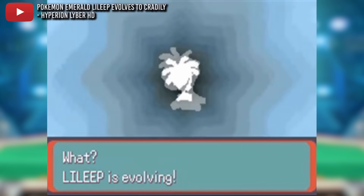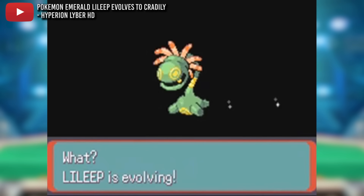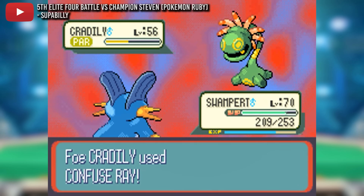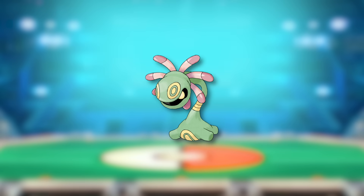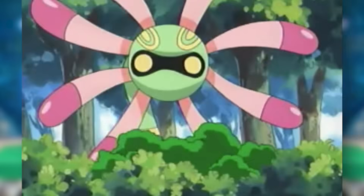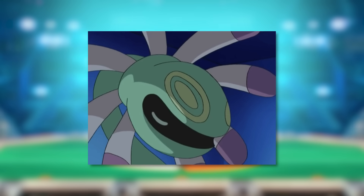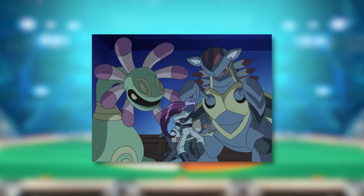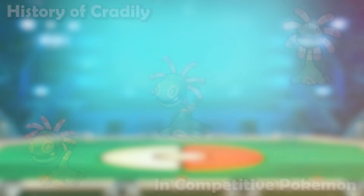Also rising from a Generation 3 fossil is Cradily. Just like its counterpart Armaldo, this terrifying tentacled plant has also been a staple on Steven Stone's teams in the games he's appeared in. Did you know that the yellow-ringed eyes on Cradily's head are not actually its eyes? They're just markers, and its real eyes are the yellow spots in the dark opening in its head. Today we're going to examine if Cradily brought this same creeping horror to the competitive scene.